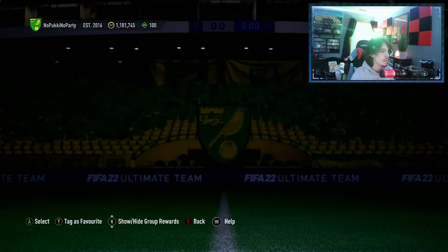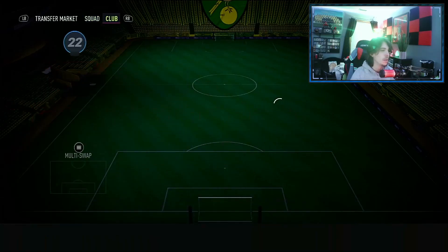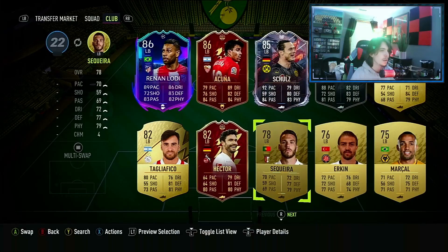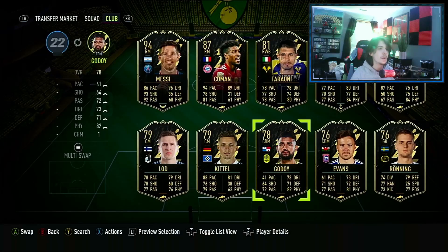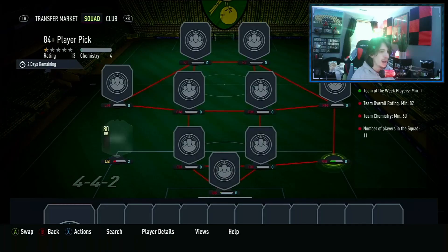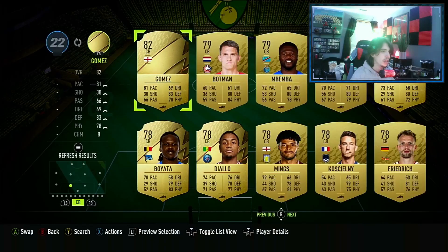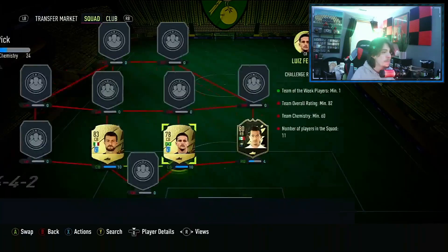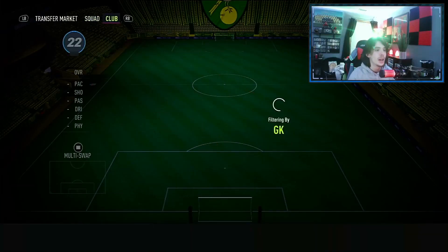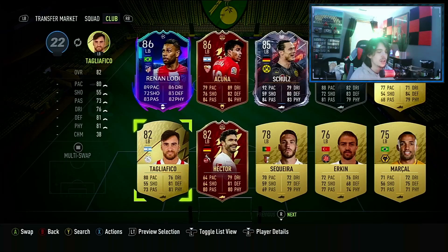Now let's do the 84-plus player pick, which is an 82-rated squad — so that's not too hard — with a Team of the Week player. I already know something we can put in. Let's see — we have Mozo, perfect, you can go in. Now two center backs, 82 — we have a Cherby and Joe Gomez. I'm going to do Cherby because I have some of him on my transfer list already, and then Luis Felipe. What do we need chem-wise? 60 — okay, that's not too bad. Kragno, perfect.